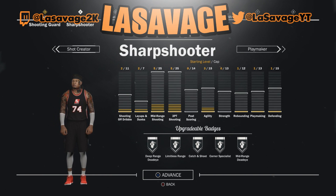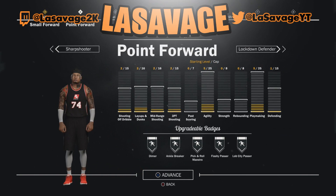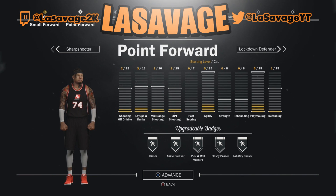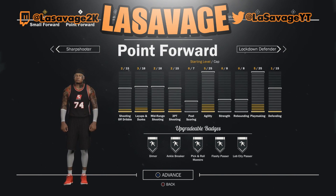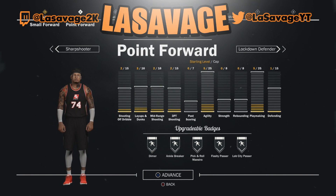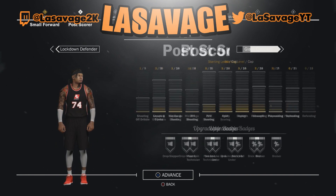Now for small forwards, it almost has to be the point forward — it's basically just a bigger playmaker. That agility and playmaking at this height is key, because if you choose anything else you're just like a small big man. You need the ability to dribble, pass, and have that agility at this height. The shooting on the point forward is not bad at all — all it really is, is a playmaker at a bigger height. I'd have this as my primary archetype.